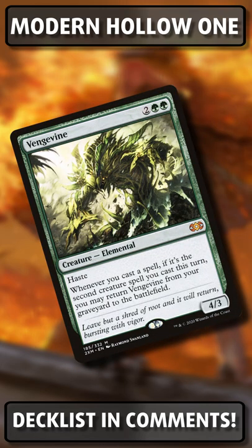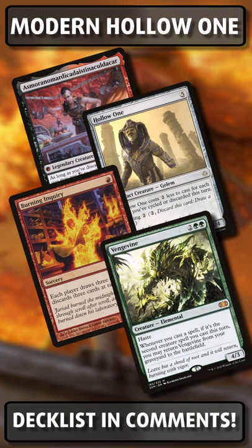If we get really lucky and we discard Vengevines, we can bring them back with multiple Hollow Ones, having an insane start potentially on turn one. I've got a full decklist in the description down below for you, go and check it out — I'll see you guys in the next video.